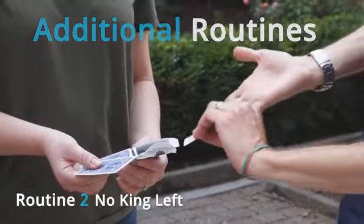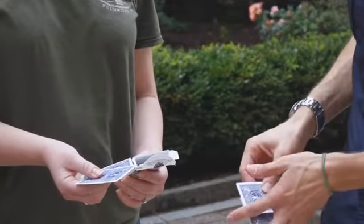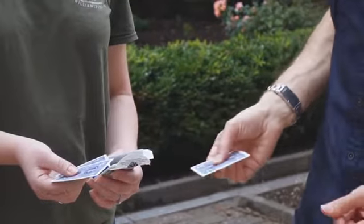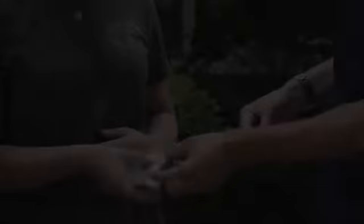So in this routine, all the kings and all the aces are going to change places. You put the aces inside the card box, you hold the kings and the spectator holds the kings, and in the blink of an eye they switch.